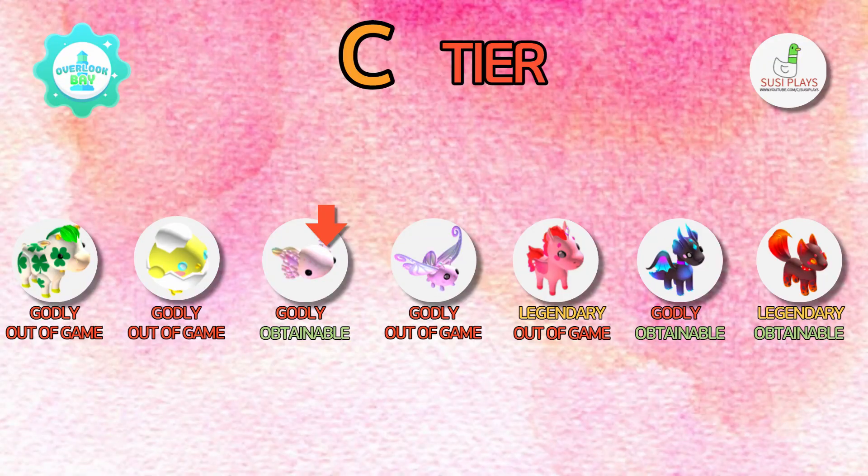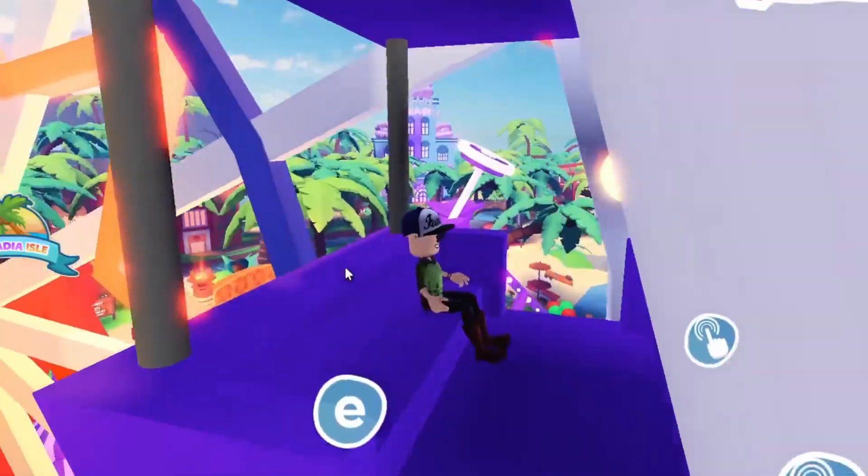Next we have the C tier, and we can see that the oxalotl is slightly going down because it has been in game for around a month or a few weeks now and it is getting a little bit settled in. Usually when there's a wishing well pet it goes low and then gets back high again, so don't worry for all the people who love the oxalotl.